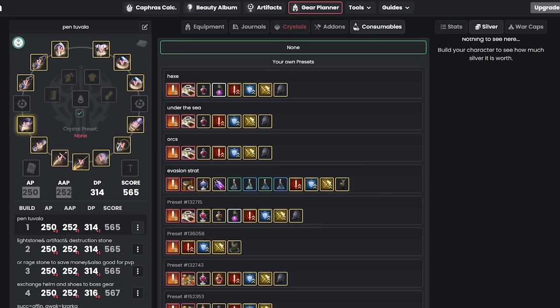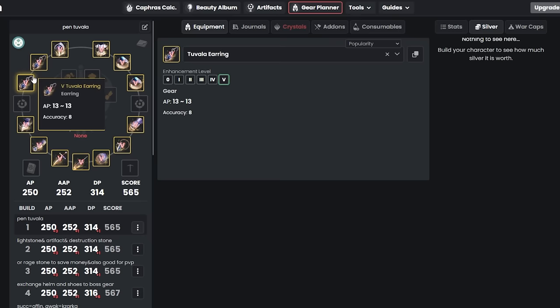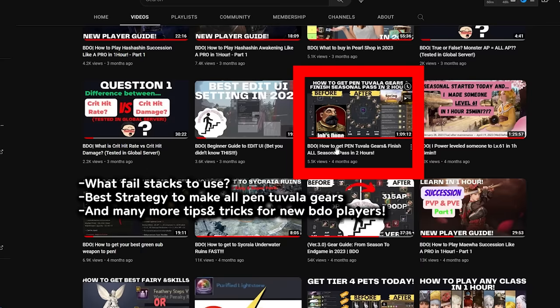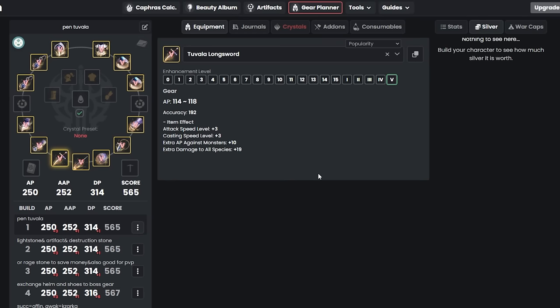Let's get started. First, keep in mind you'll start with Tuvala armors, weapons, and accessories. You want to make a seasonal character and then enhance all your gear to Pen Tuvala. If you don't know how to do that, watch the linked video on how to get Pen Tuvala gears and finish the seasonal pass in two hours. After watching that, you should be able to get all Pen Tuvala gears.